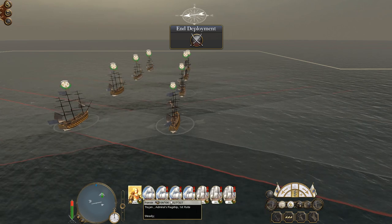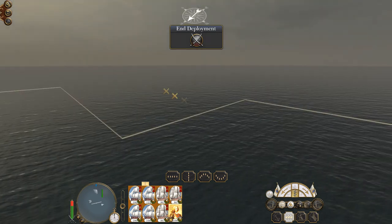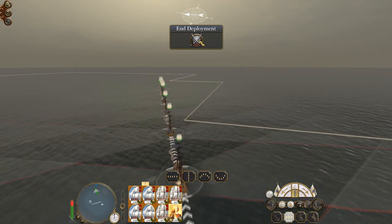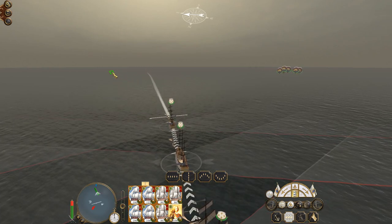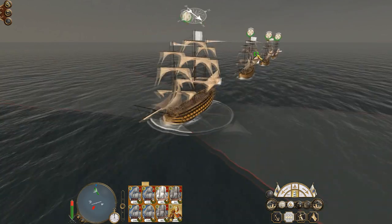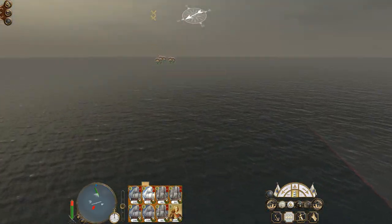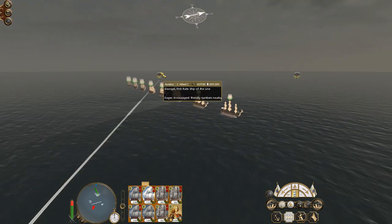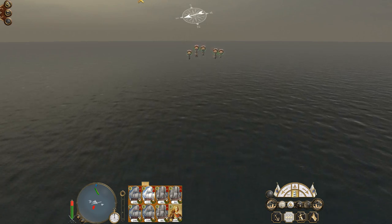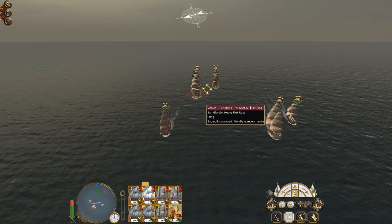Let's do it like this, with my Admiral at the back. We've got to accept we're probably going to lose control of the weather gauge. These are nice looking ships. The seconds are still with yellow, the heavy firsts have got this white handling effect which looks pretty cool. The Austrian is going to be bringing up the rear. Let's have a look at the Venetian fleet - they've got a heavy first and a first. San Giorgio and Costanza - these two would be nice to capture.